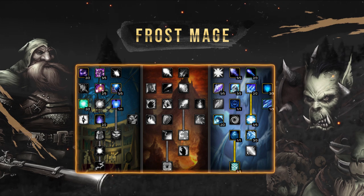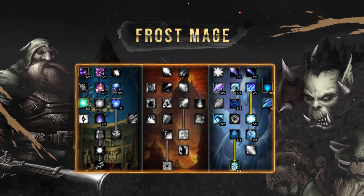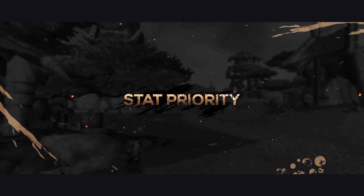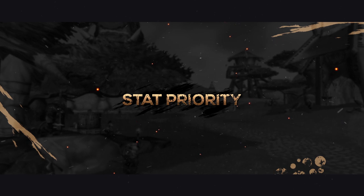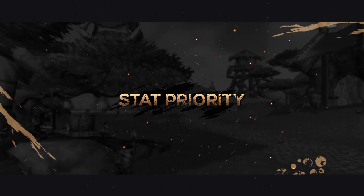As for PvP, Frost brings the control and the damage you need in order to best your opponents. As always, let's start off with stat priority. What is it Frost Mages are looking for on their gear? As often, PvP stat priorities differ greatly from those stats you would normally aim for in PvE.